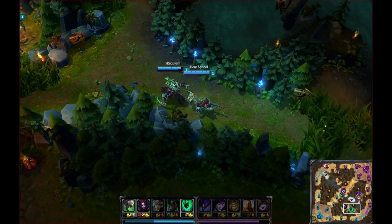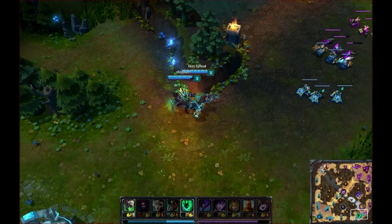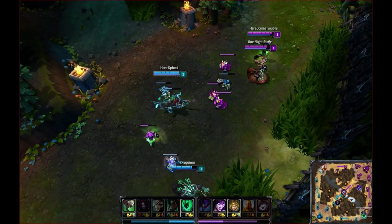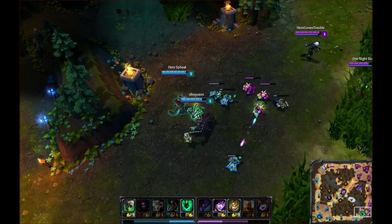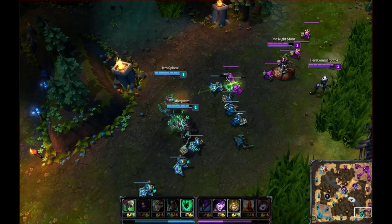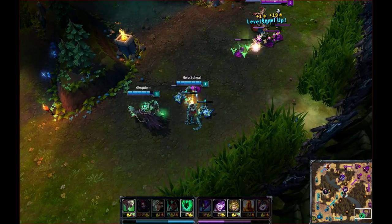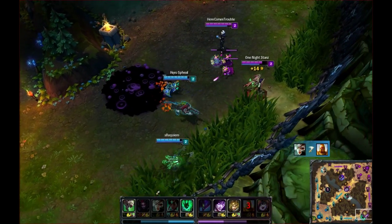Moving down the map, let's talk about ADC. The ranged DPS equivalent of the team — the ADC or Marksman as Riot likes to call them — is generally a fragile glass cannon that deals massive damage from a distance, normally in the form of auto attacks rather than abilities. AD carries are generally item-dependent champions, meaning that they scale well with good items and do a lot more damage later in the game. Generally they have very strong damaging moves along with either a mobility boost, dash, or a small CC-ish thing. Good AD carries are ones that can farm well, as this is the number one priority for this role. Getting last hits is very important to keep your levels high and keep that gold flowing in.